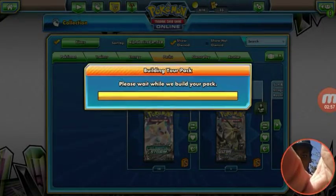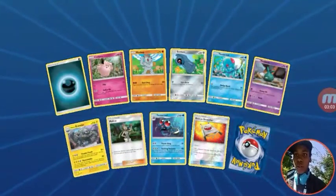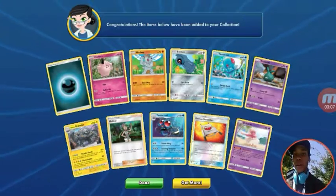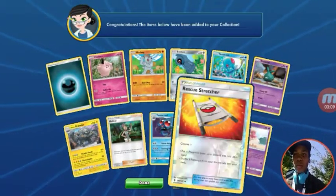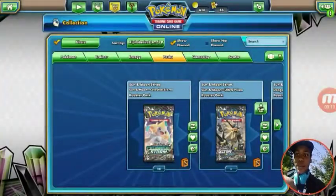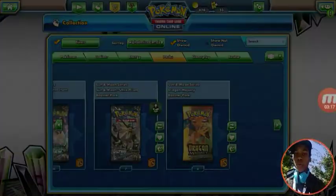So let's open up our last Guardians Rising pack and move on to Ultra Prism. Dragon's Majesty will be second to last, because we're going to do Celestial Storm last since that's the most of what we have. We got a reverse Stretcher and a Horde Choreo. Alright, let's do Ultra Prism next.